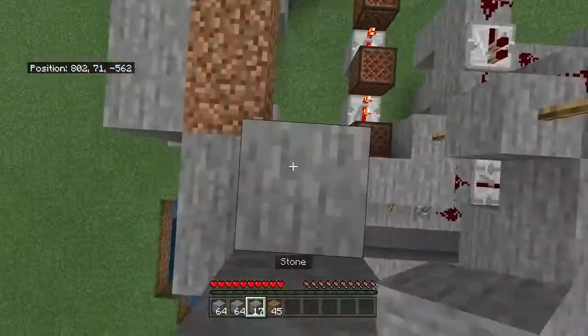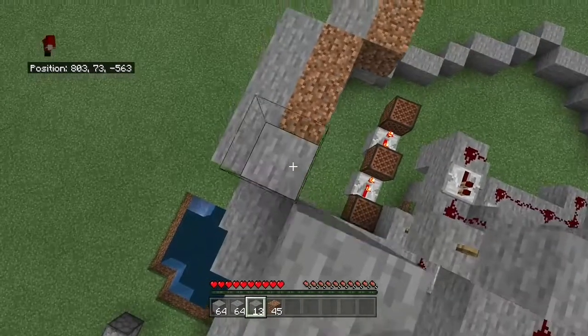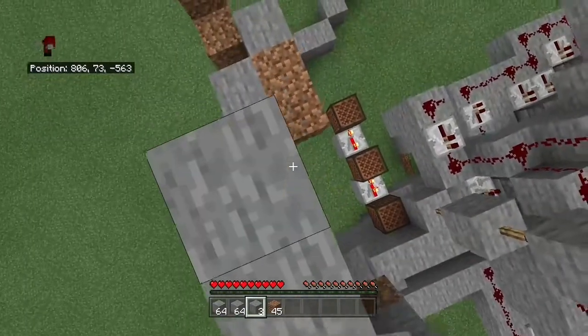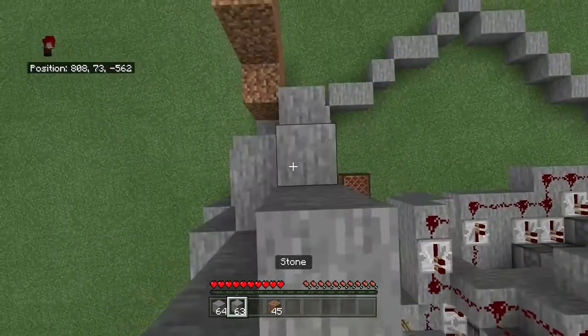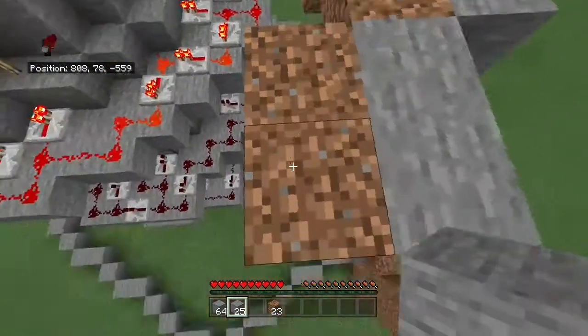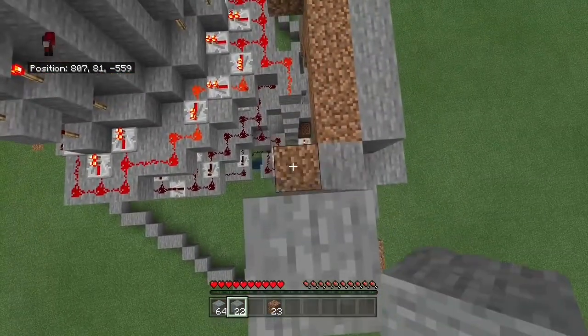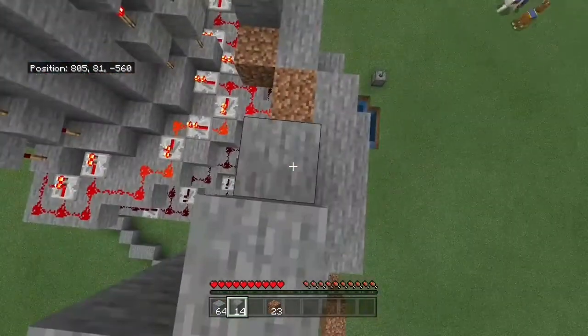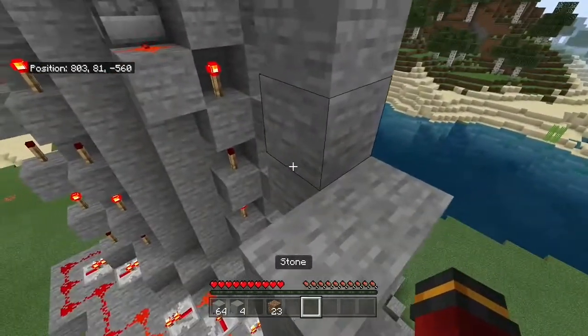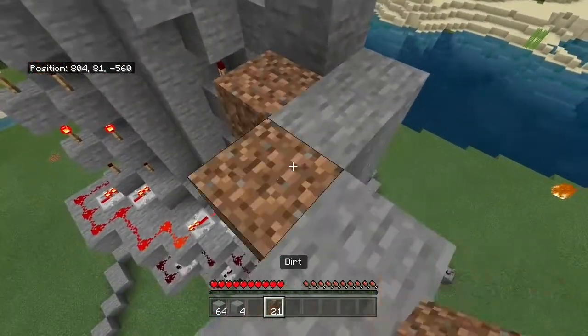Let's continue with the outside now. I think it's looking good so far — of course we need to add a lot more detail. It doesn't look like a volcano that much yet, but at least you've got the framework. We're nearly at the top now. I think I may extend it by a few blocks and maybe add some lava that drips down from the top — I think that would be a really cool idea.